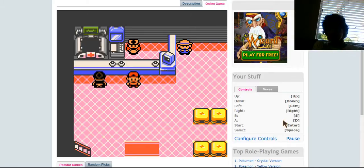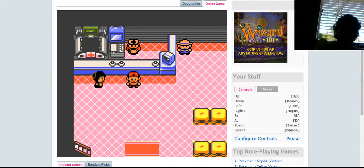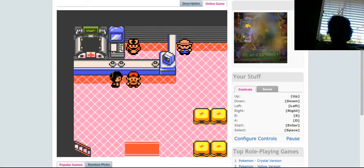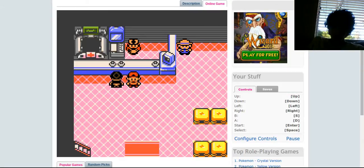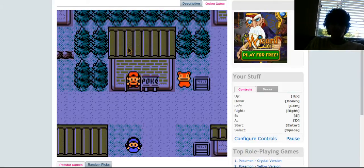Hello guys, ForceyScuber here, and today we're going to be doing part 11 of the Pokemon Gold Walkthrough, which is Bugsy's Gym, which is Bug-type, as you can tell from his name - Bugsy.